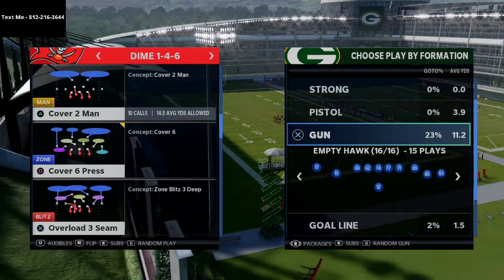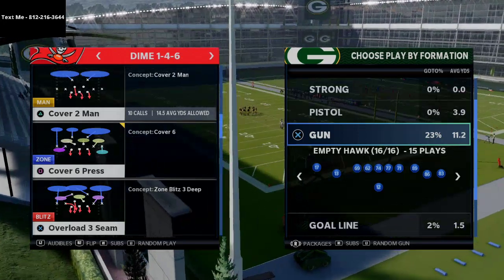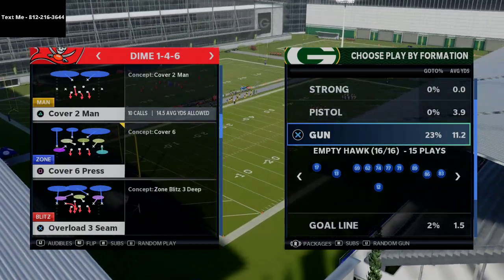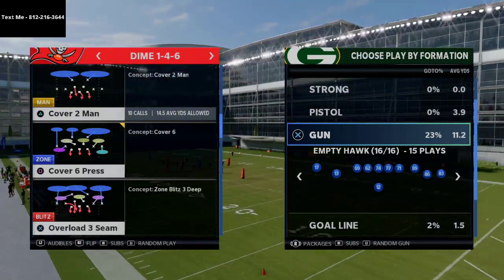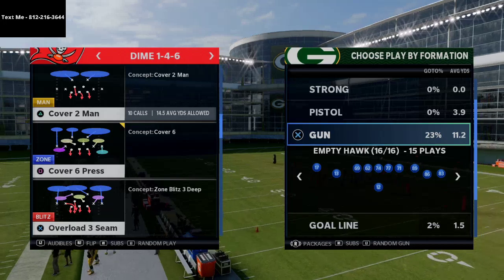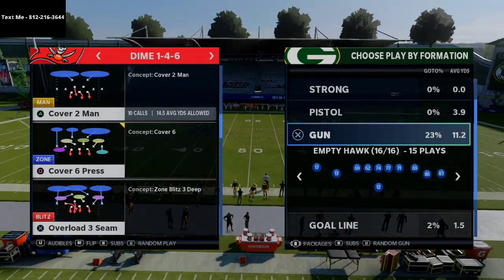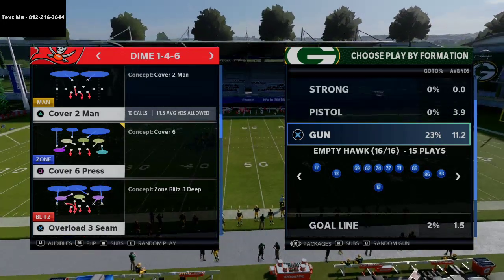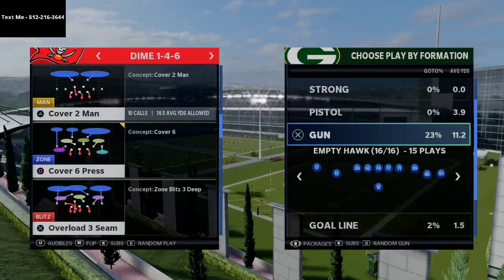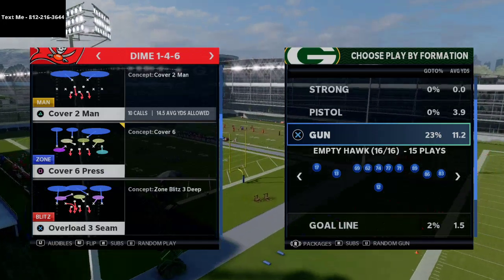What we're going to do today is release our next and latest version of our text message membership videos. Basically, I sit down and give you a full scheme every single week. All you have to do to sign up is shoot me a text message — my number is 812-216-3644. We've broken down super high level schemes; most of these videos are longer than most websites or ebooks out there, where we really dive in and give you a full scheme from start to finish.